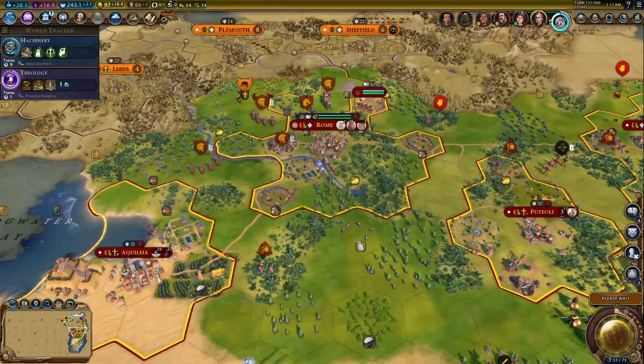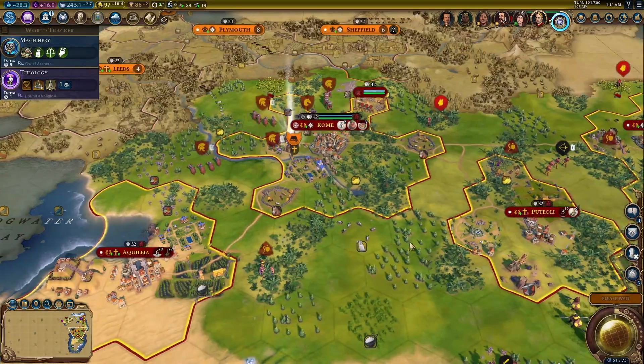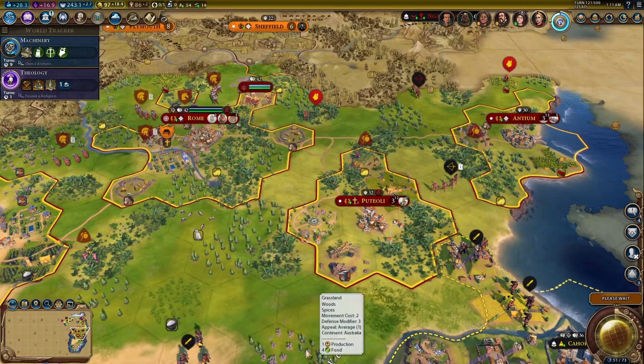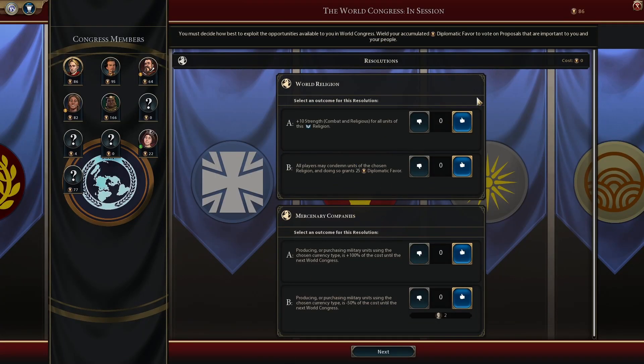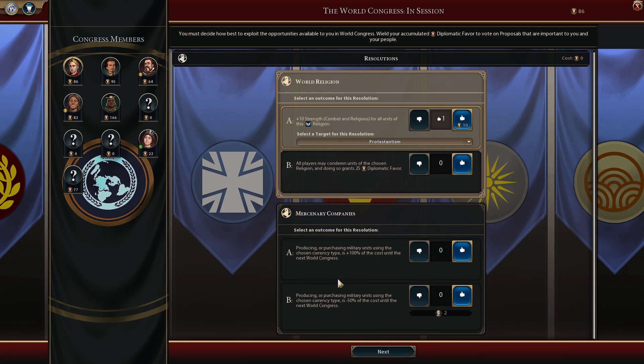A minotaur is chastising me for exploring too much — something I pretty much don't really care about. I think I want to get this builder over to this bananas resource as well, but not before we see what this World Congress is all about. Plus 10 strength, combat and religious for all units of this religion. And speaking of religion, I think all of the religious slots may have been used up, so it might be a bit late for me. Actually, no — there's still one more religion that can be founded, probably not by me though.